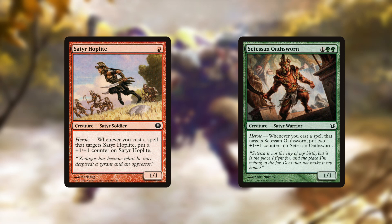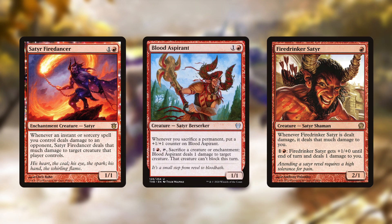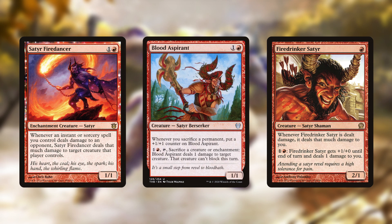There are several Satyrs that give +1/+1 counters with abilities like Heroic, but again not the density that makes it worth building around. Satyr Firedancer, Blood Aspirant, and Firedrinker Satyr can all deal damage when their conditions are met, however once again with such low density they're a bit hard to build around.